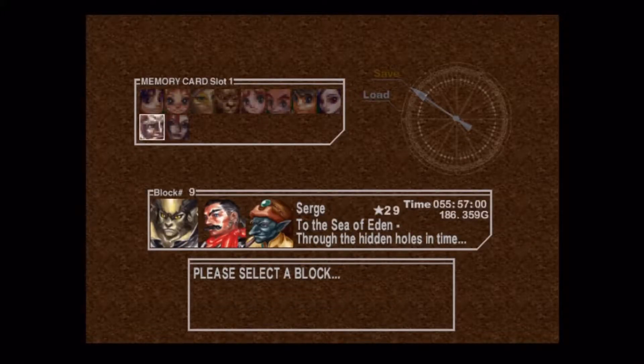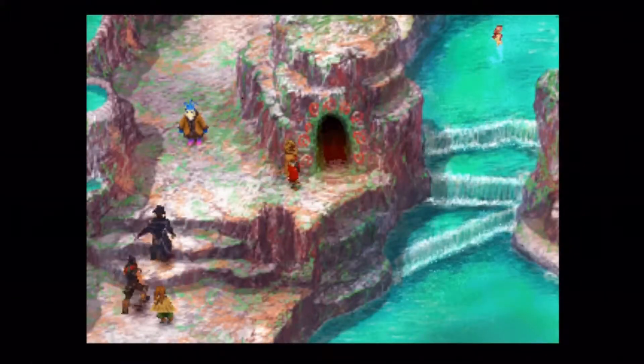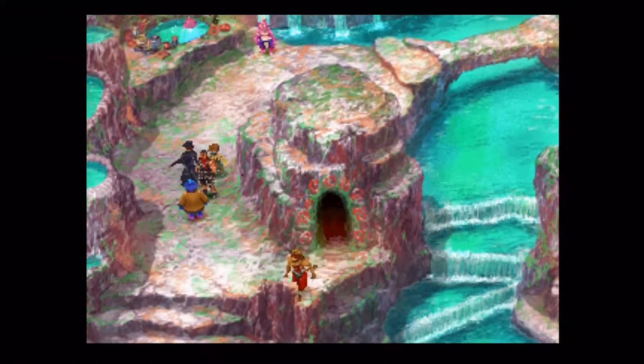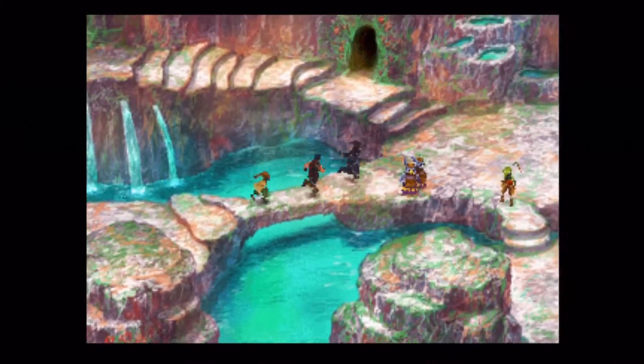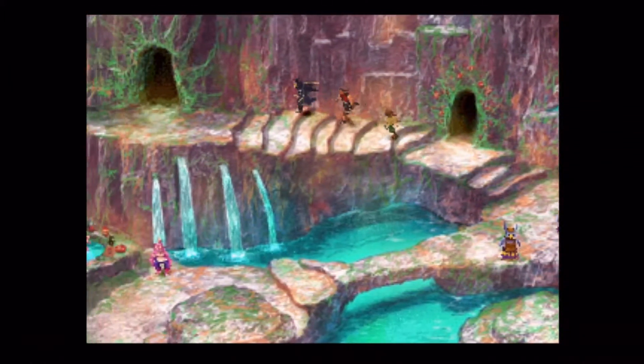I think what you need to do is make sure you talk to that guy before you take care of the Marbule side quest - where you go in and kill off all the dream monsters or whatever those things are called. You have to talk to him twice and he should give you the frame. But anyways, the Black Dragon is now awakened.